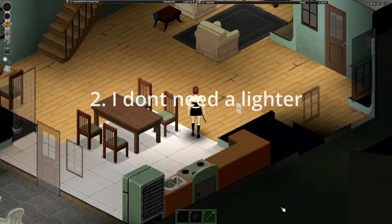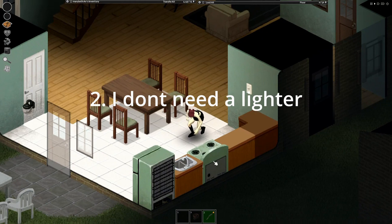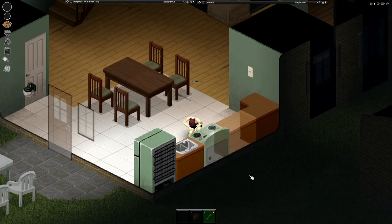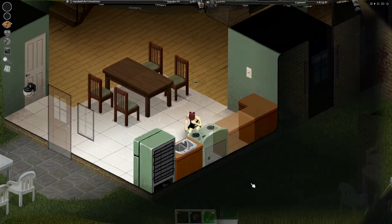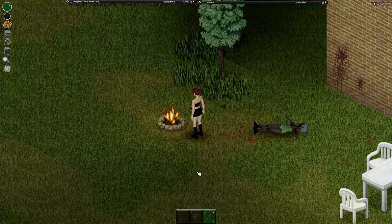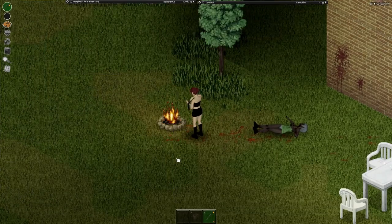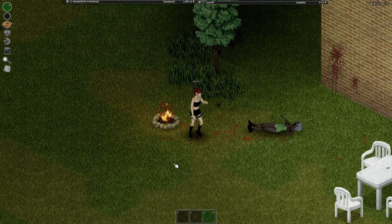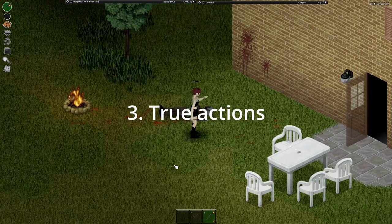The second mod is I Don't Need a Lighter, and this is another mod that I always have because I always pick the smoking trait for my character — it's basically free points. With this mod, if you have trouble finding a lighter, you're going to be able to light your cigarettes with a stove, a fire, basically any source of fire that there is, and that's pretty convenient.